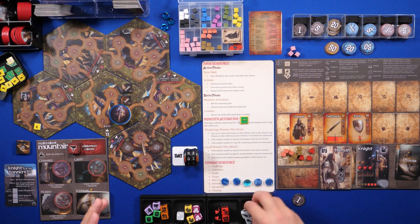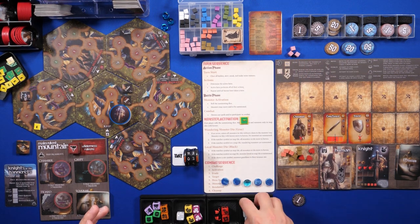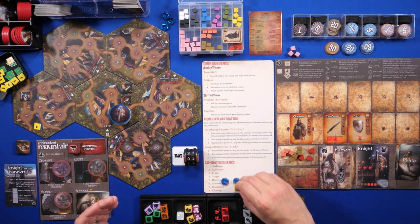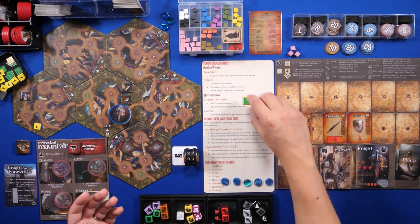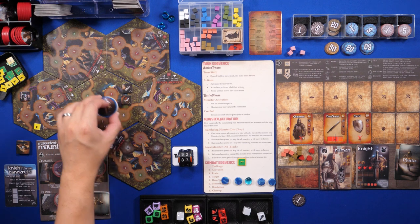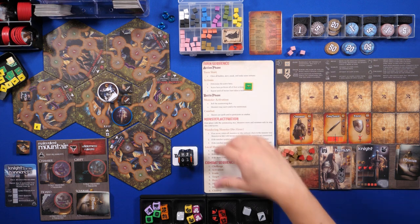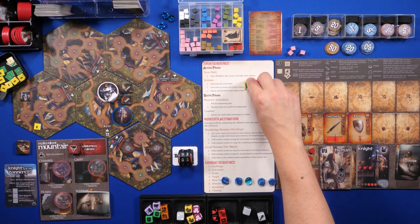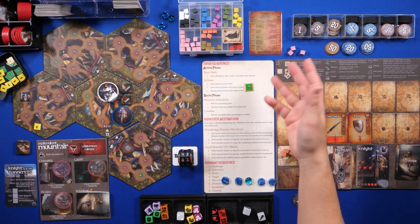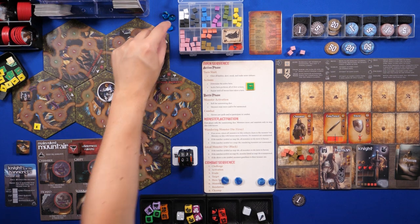We move to monster activation — normally you should roll your dice anyway, though in this case it won't have an effect. Combat sequence — I don't need to cast any spells and I'm not fighting any monsters, so we skip that. Then we move on to the next day. Day four — I don't need to cast any spells, so we restore our actions. I'm no longer at a civilization location so I don't get that bonus action.